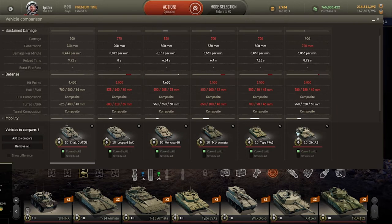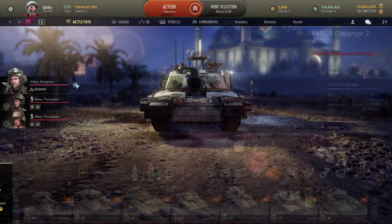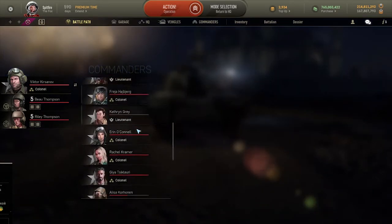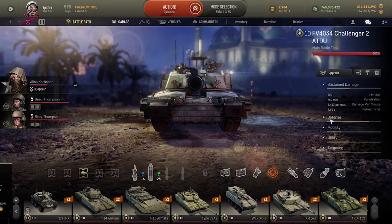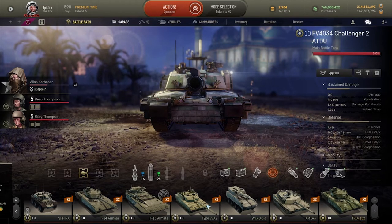This means that if you're able to trade shots with just about everybody else you're golden. However, the Armata, the Merkava, and the XM1A3 when equipped with the 120mm will be able to permatrack you and will eventually out-DPM you, so keep those shots going. A reload time of 9.92 is absolutely awful, but you do have an incredible hit point capacity of 4550.